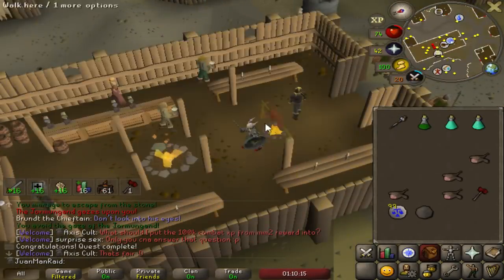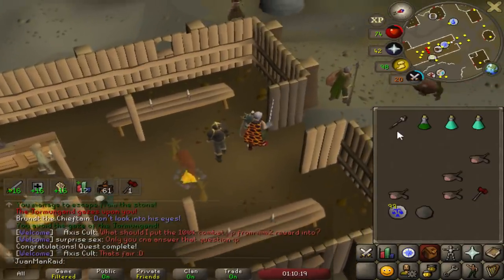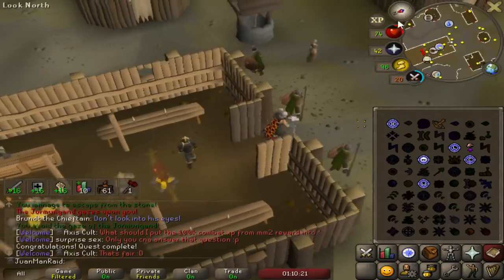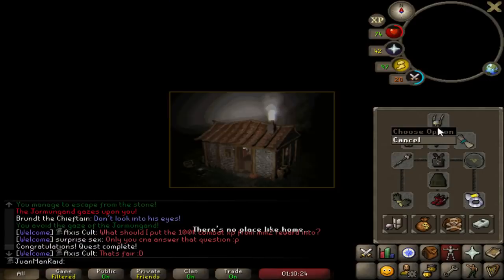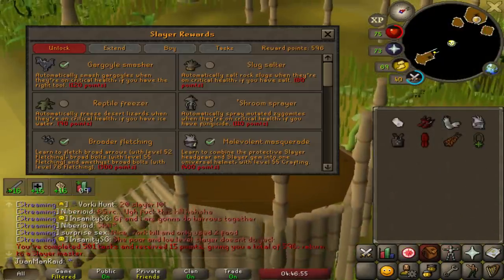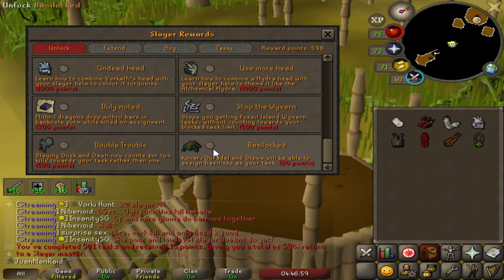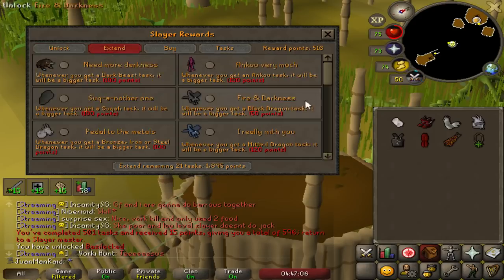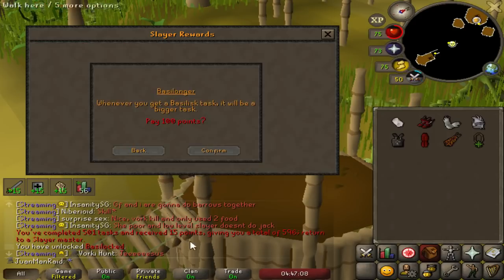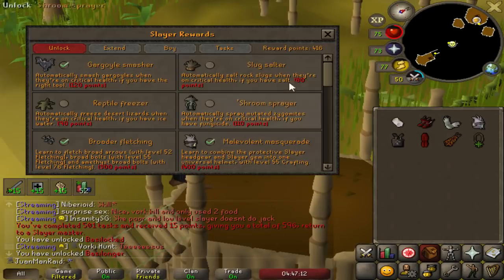Fremennik exile is done. That means tomorrow we search for the task. Upgrading the nade to start soon. It is time to do a few things — I'm going to unlock the basilisk ability to get the task from the higher level masters, and also make the task longer. Wait, how many points did that cost me?